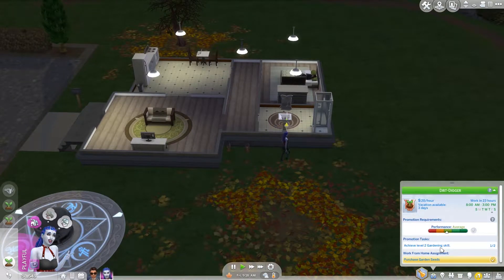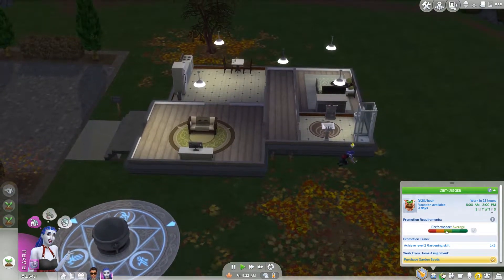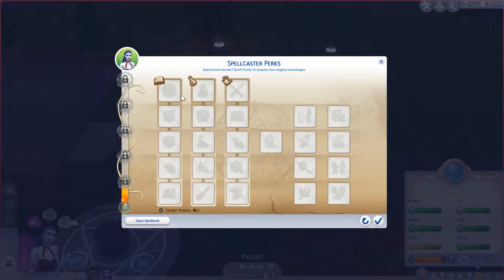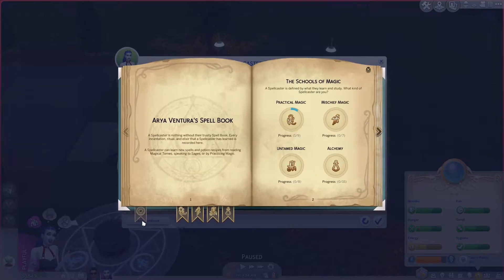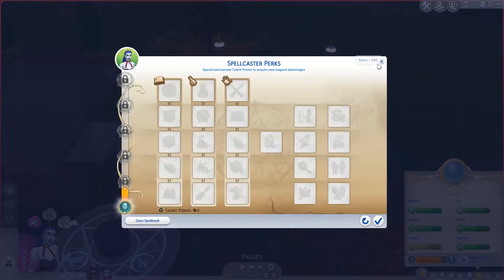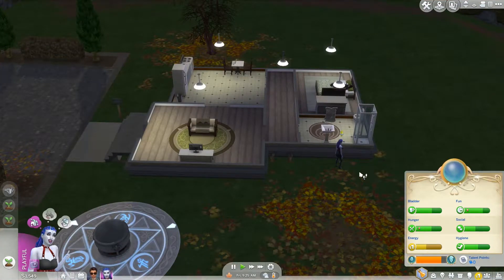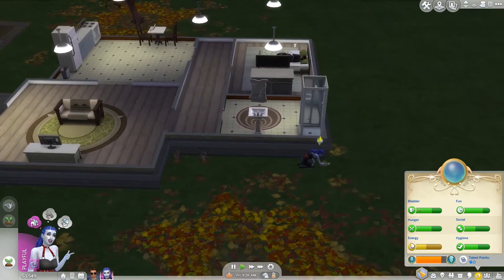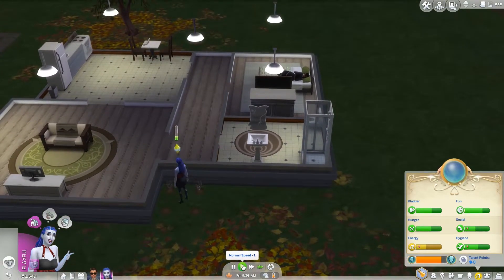We should also water these plants. What do we need next? We need a Level 2 Gardening skill — that's probably going to take quite a while. What are these Spellcaster perks? We've practiced Repario. There's lots we still need to do. We're going to do gardening first and then we might do some spell practice. She's getting a little bit tired but she'll survive for a little bit longer.